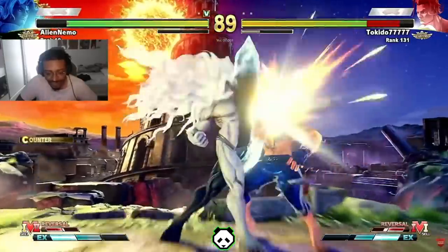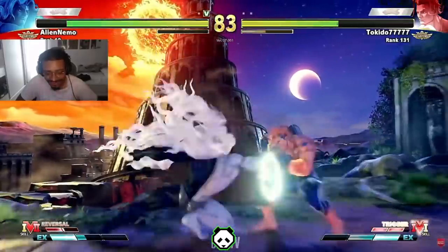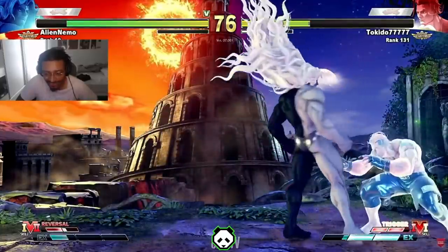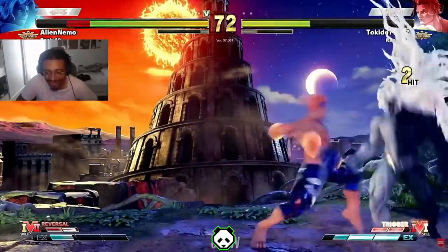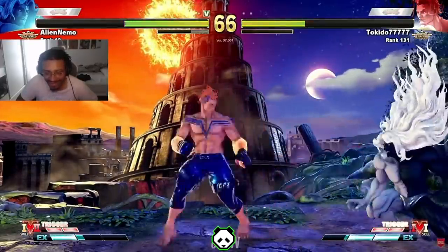Oh no, that's big damage — that's counter hit. New retribution changes — I didn't think the retribution change would help Gill much until I saw it in action, and it's actually really good, especially when you pair it with this V-Skill. The forward heavy kick actually becomes a very dangerous button, and I feel like that's probably how they wanted it to be since the beginning.